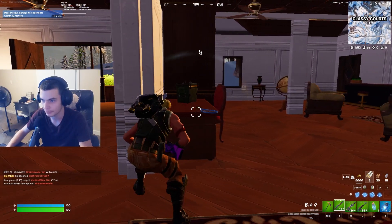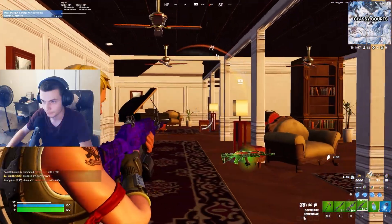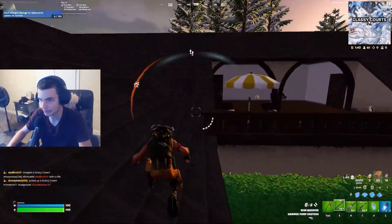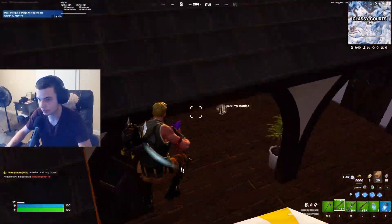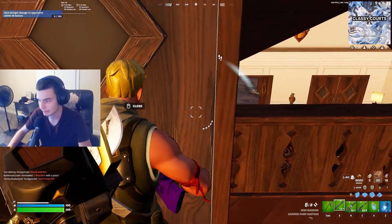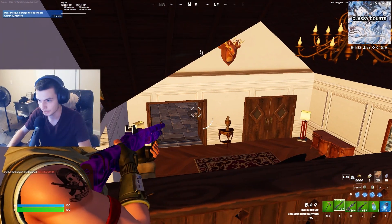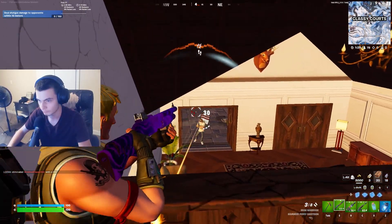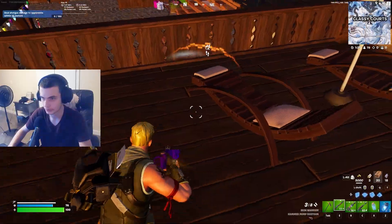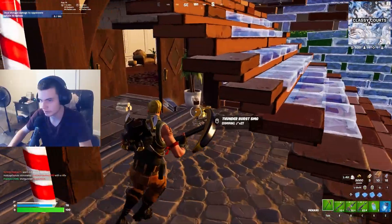He might come through the bottom, but I think he's up top — yeah, definitely up top. I'm going to go up here and use builds to get a little bit of high ground. He sounds like he's behind me, definitely below. I didn't build right there — going to throw this. He's going to push because he's overconfident.